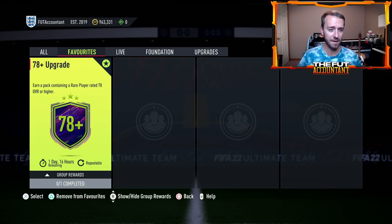I opened maybe five or six today on the live stream on Twitch — link down below in the description. I packed Ramos, gold Ramos, 88 rated, and I think I had one other board drop. A lot of packs I saw today from the 78-plus were giving out players 80 rated and above. There weren't a lot of 78s or 79s — a lot of quality players were getting packed from this SBC.